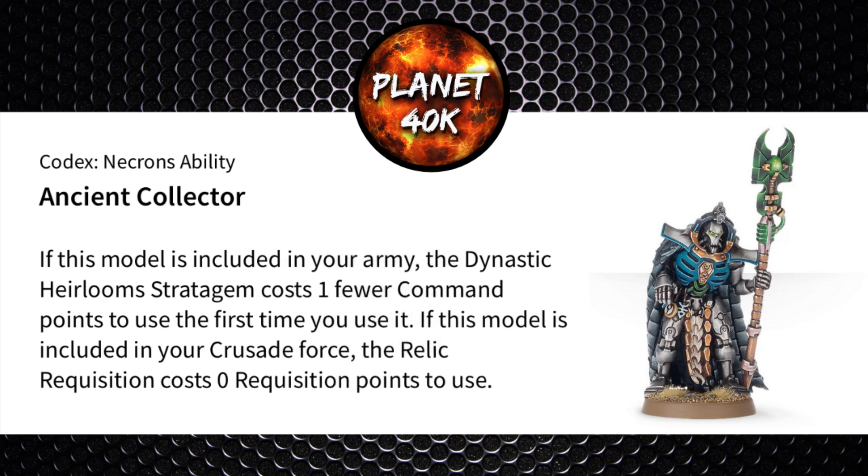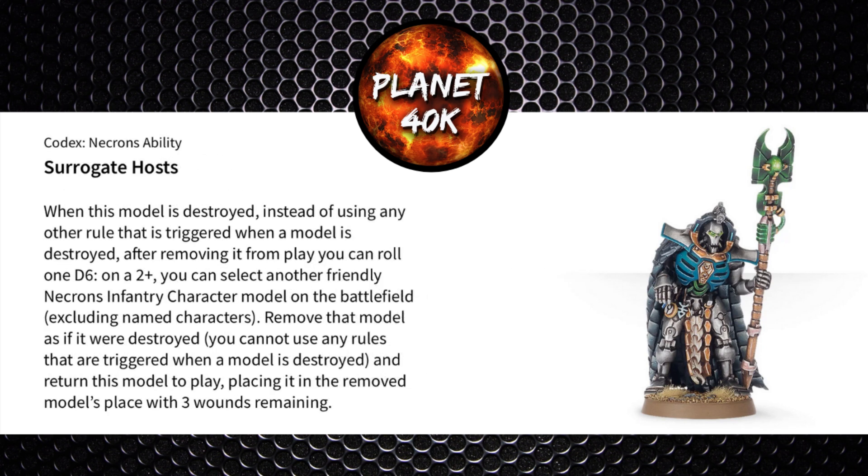His unique abilities: Ancient Collector means the Dynastic Heirloom stratagem costs 1 CP less to use — more on this in the stratagem section. Worth noting he gives out free relics in Crusade. His other unique ability, Surrogate Hosts, means if he's destroyed, on a 2+ he can replace any Necron character still in the battle (excluding named characters), returning with 3 wounds. If he's your warlord, you won't be considered destroyed for your opponent's secondaries — i.e., Slay the Warlord.